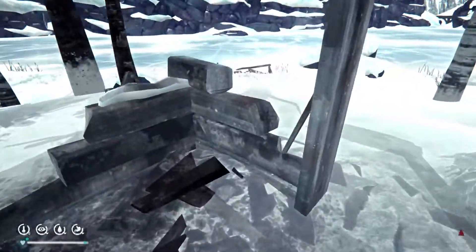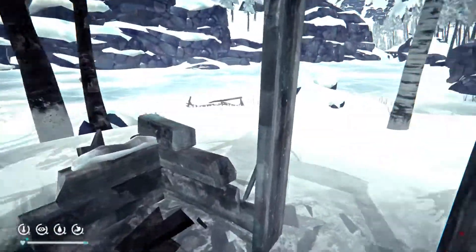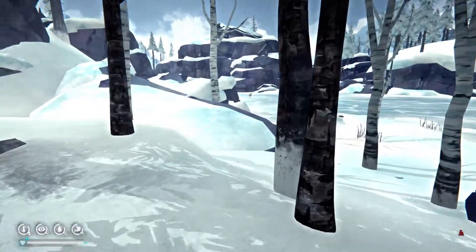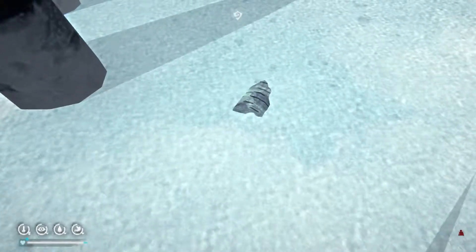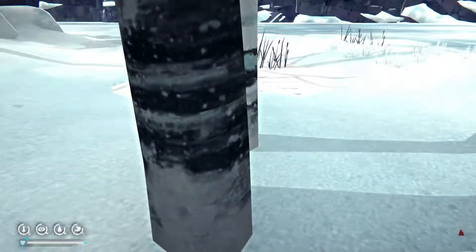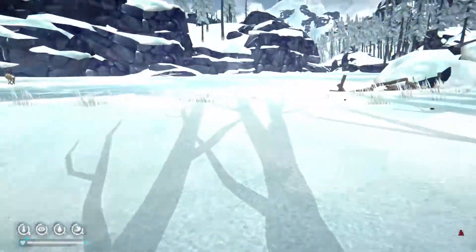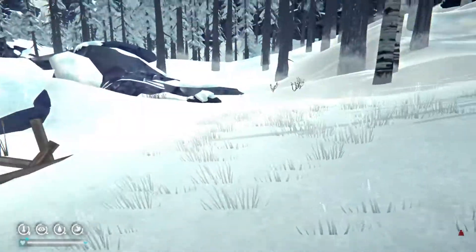Whoa, hello — so we got a phone in here, which looks fairly pristine considering the condition of this burned-down house. Oh, here's some birch bark — 'brewed into restorative tea.' So yeah, I would say birch bark is a fairly useful item now.